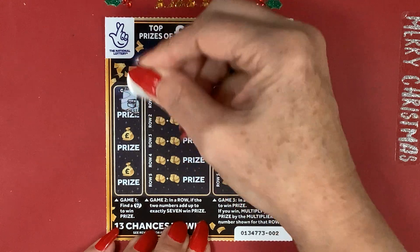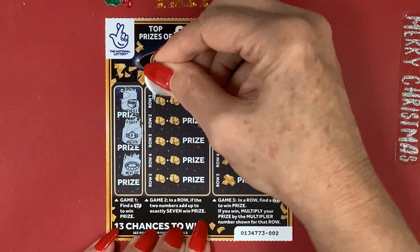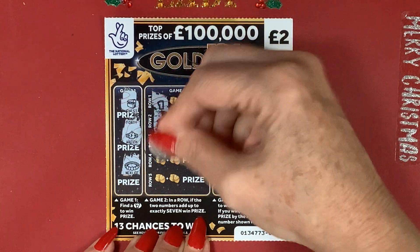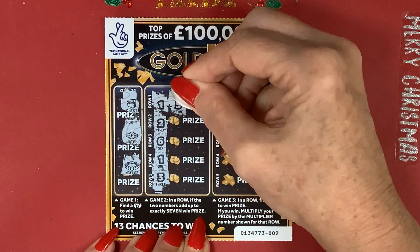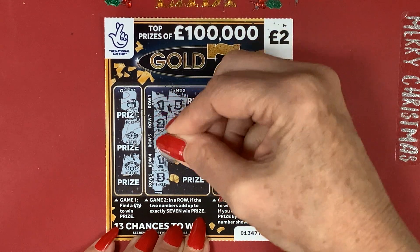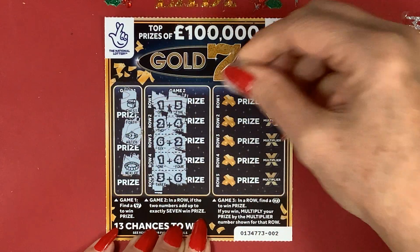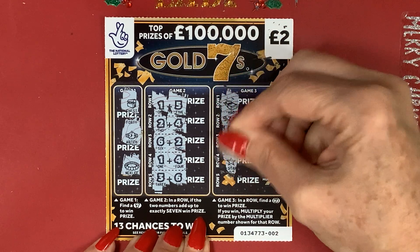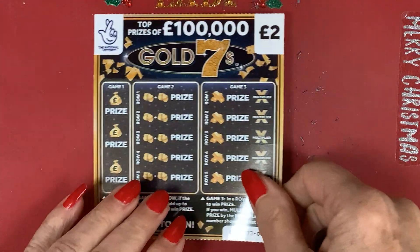We've got a treasure chest and a watch and a necklace. How long before we hear the bell? We want six, get five. Do we get six here? No, we get four. Want one, get two. Six, we get four. Three, we want four and we get the six. A wad, a compass, a sun, a star and a car. Nothing on that one either - card number one.